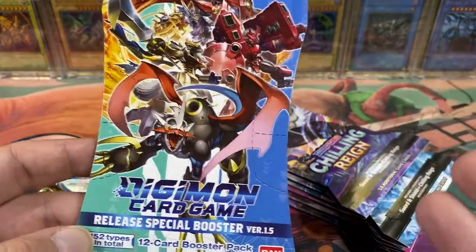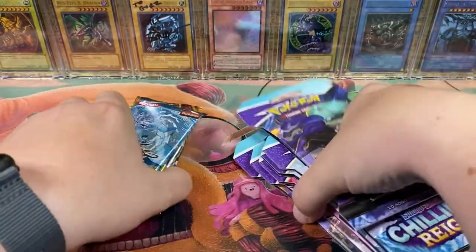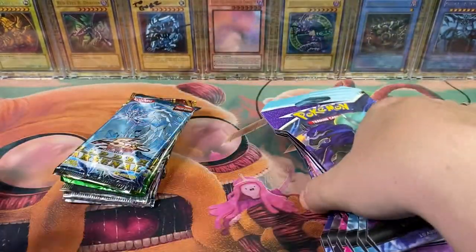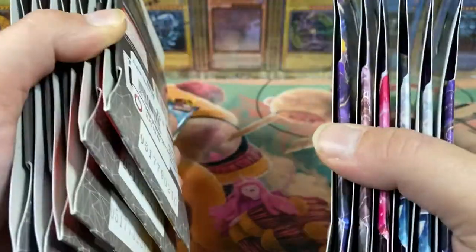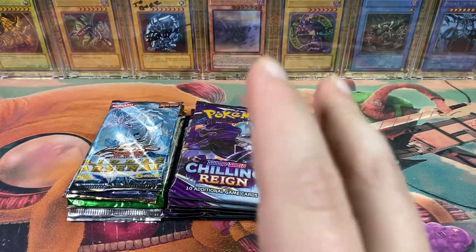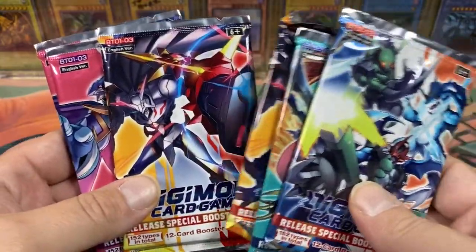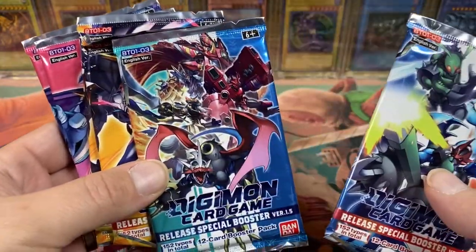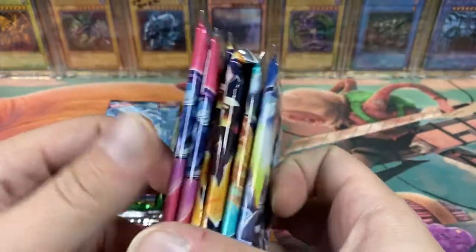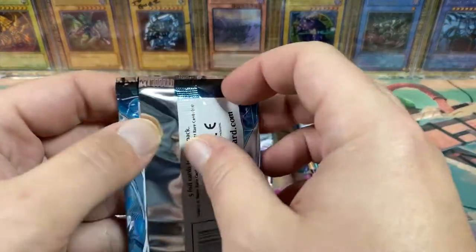Digimon was my jam for the longest time. So let's just get into it. I have no idea what to expect out of the Digimon packs, so I'm gonna tear all these out of their blisters real quick and we'll get to it. Hidden Arsenal 1 through 7, Pokemon Chilling Rain. And I just gotta say, the Digimon pack arts are like next level craziness. I love this so much, I'm so excited to open up some Digimon cards.